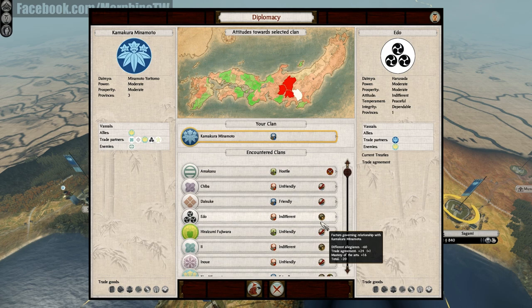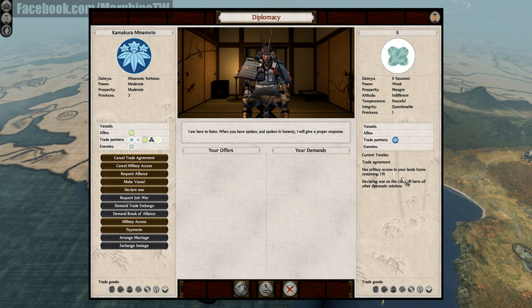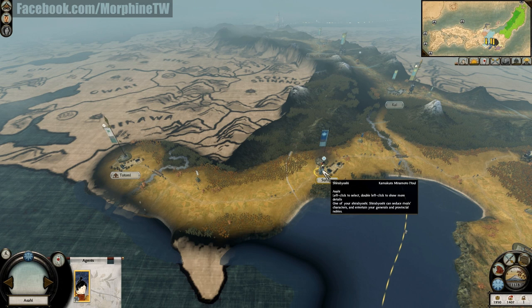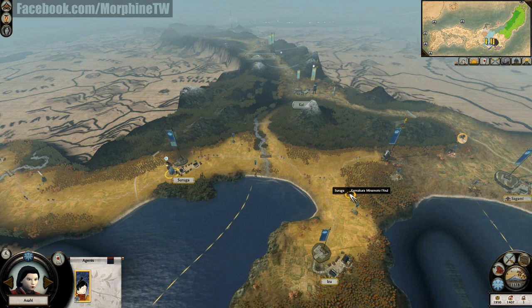Nothing we can do at the moment. The Lee clan has military access to my land and they are under the influence of the Taira family. Shirabiyoshi is also quite an interesting agent — she can seduce rival characters or entertain my generals and provincial nobles, that way my towns will gain in wealth. So there is a lot of politics included in the game.